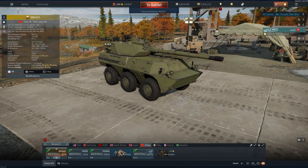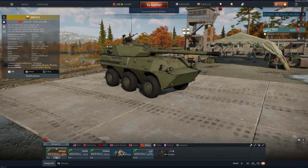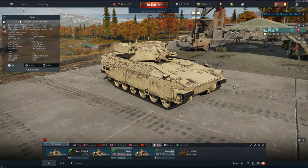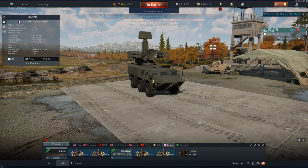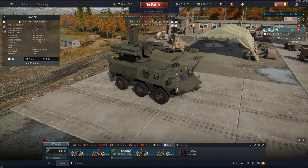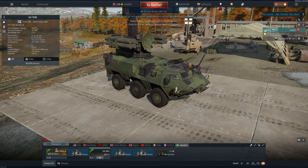China also gets an 8.3 rank 6 premium, essentially very similar to the PL-0102 but with a 105mm gun instead, with a top speed of 83 km/h and about as tall as a German school bus. Italy gets a rank 6 running at 9.0 — a new infantry fighting vehicle for Italy, finally. The last two vehicles in the patch are the VT1 SAM — rank 7, battle rating 10.7, French — with eight ammunition rounds. The 90M is also available for Sweden, although it's actually Finnish, with the same stats.